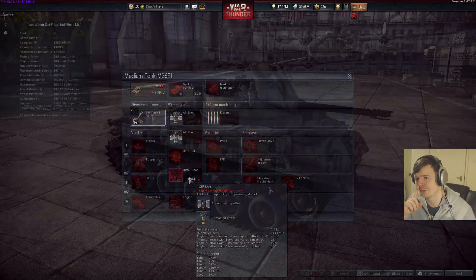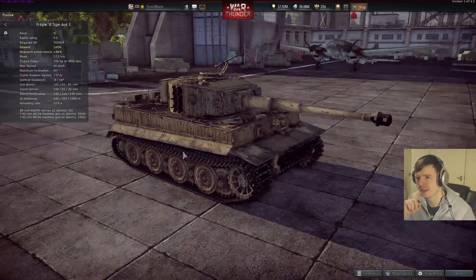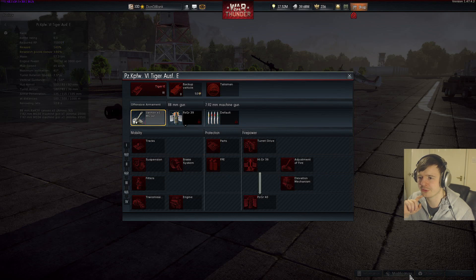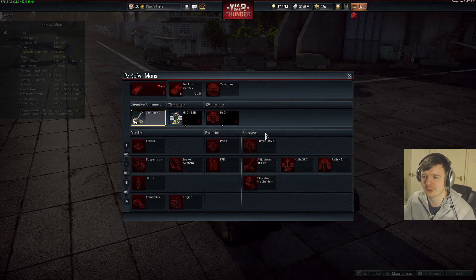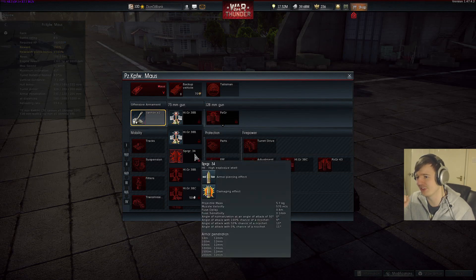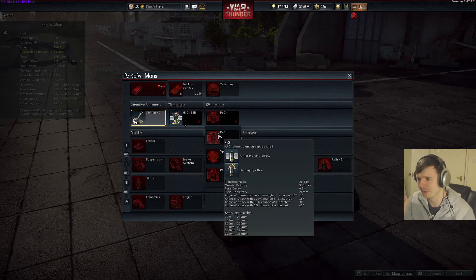For ground vehicles, there's the medium tank M26E1 for the Americans — another premium, and notice the very expensive price, things are getting more and more expensive. There's also the self-propelled gun M42, a new Tiger added to the German arsenal at 6.0 battle rating, making it just slightly higher than the H1. There's also the Maus, which everyone's been looking forward to — it has a 128mm gun and also a 75mm gun, so you can really pack a punch.